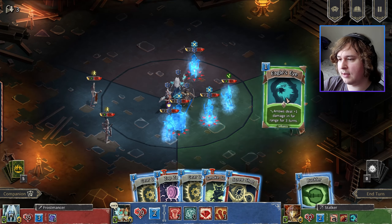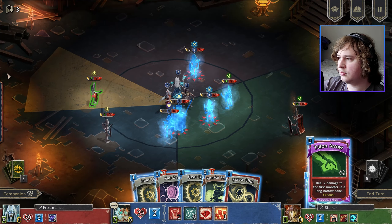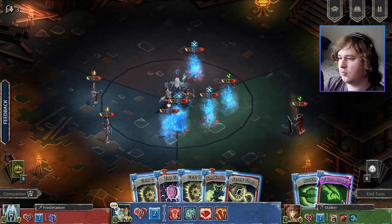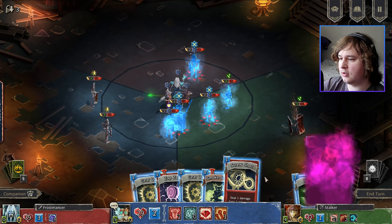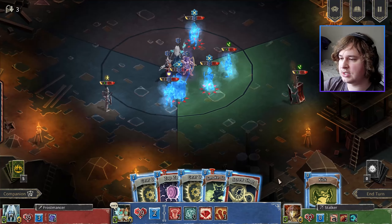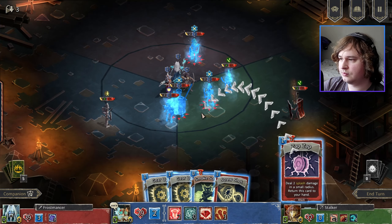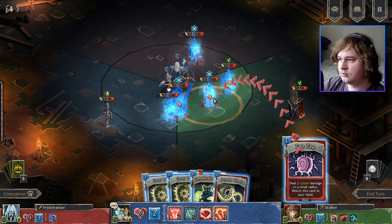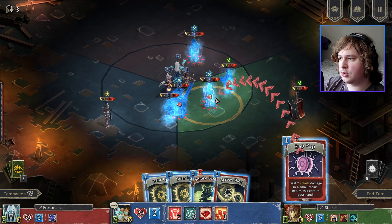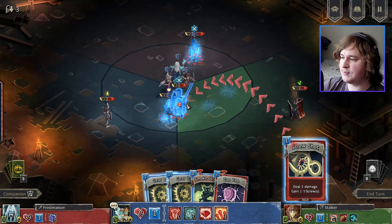Should I play another Eagle Eye? Probably — I don't really care about the Buckler. Oh wait, I can kick someone. Don't think so. So it kills two of these guys — that's good. And it's back. Let's do the Screw Shot here. I could also kill this guy, but I think the bigger one is more important. And then Smokescreen — you're stunned.